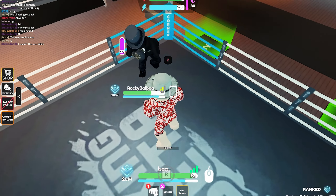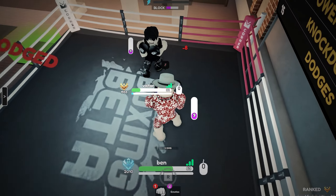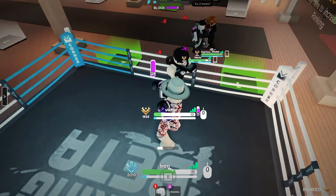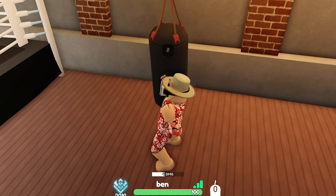Watch this clip and tell me if you know what my opponent did wrong. He used his ultimate in the back though. This took away any advantage that he had. What he should have done instead was use his ultimate and then back up to avoid end lag, and then push forward again.